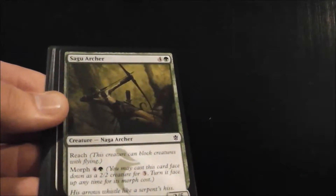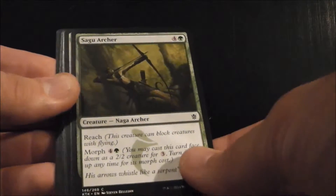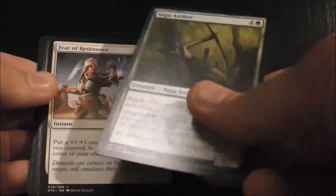Saegu Archer is a 2/5 with reach and it costs 5 mana. It's very useful. It also has more.